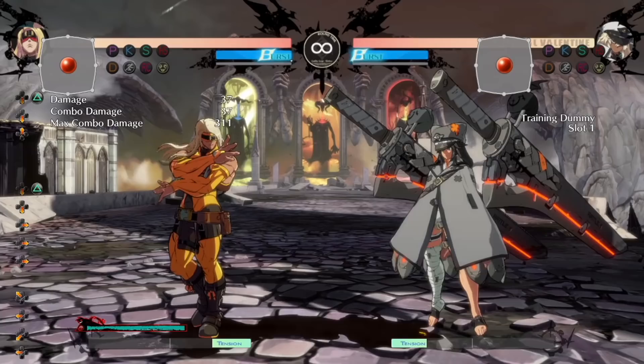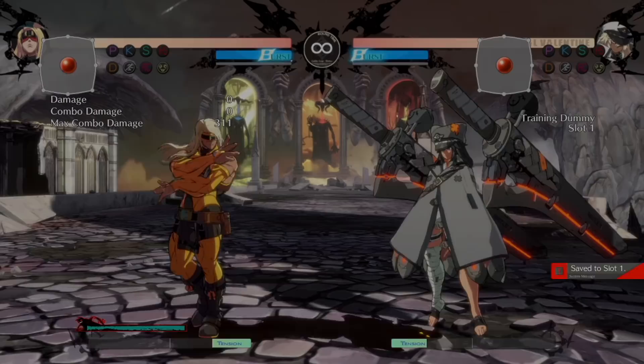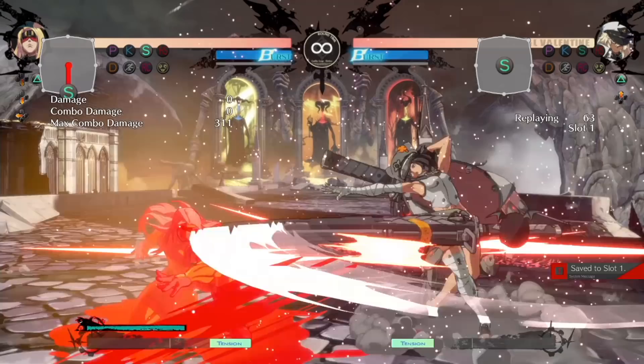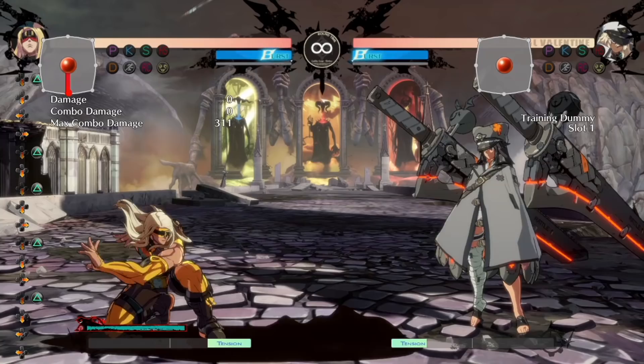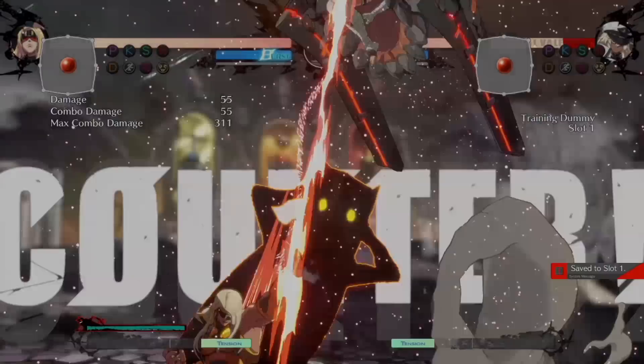You're going to have to rely on burst and things like dead angle to get yourself out of pressure situations. He also suffers from bad normals — a lot of his normals, if you try to poke with them, you will lose most of the time. Basically the way his pokes are designed, he leads with his face first. His 2S extends the hurtbox first, so you have to be careful. His 2H as well — if they jump at you and you're too late you will get stuffed or it'll trade, so you have to be early. You should also play Zato if you just want to play the coolest character in Guilty Gear.